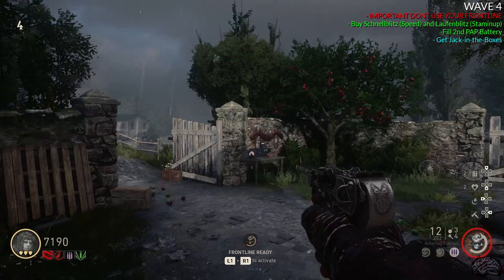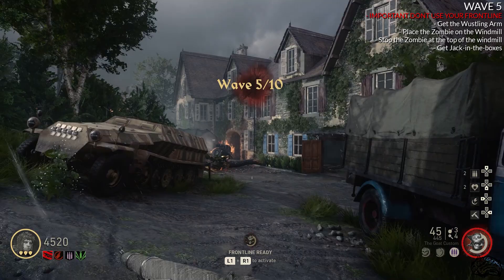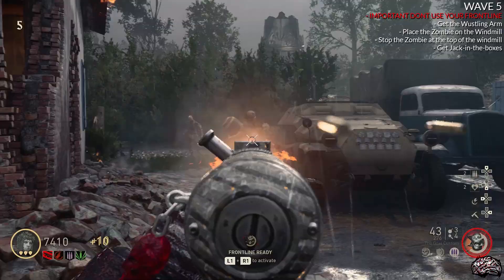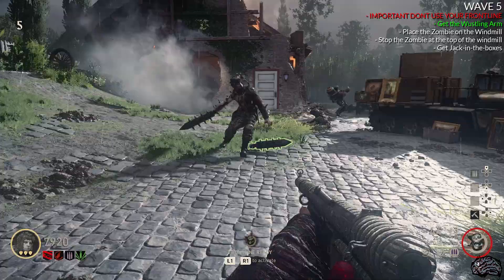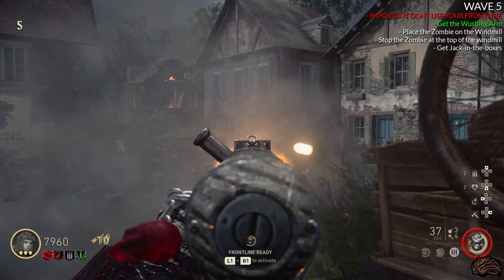When it comes to round five, here's what I recommend. Kill every single zombie until you have only the Westlings remaining. Line up two Westlings in front of each other and then shoot the back one — it will run into the front one and he will die and drop his arm. Pick it up. Then go ahead and kill everything, leaving only one Westling remaining on the map.